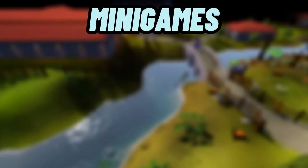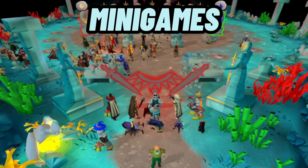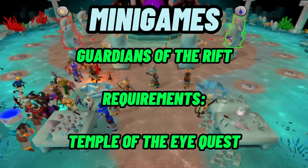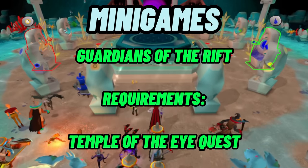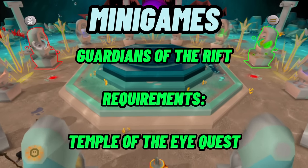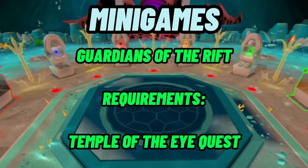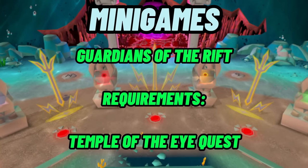One of the best ways to start an account and still have fun is to do some of the minigames. What I did is I did Guardians of the Rift, which is the runecrafting minigame. The best thing about it is it only requires the quest Temple of the Eye to gain access, and it will automatically get you to the level requirement you need. It ended up being awesome because you get a ton of early runes you're going to need anyway, it made early magic training easy, and got me a ton of law runes for teleporting.